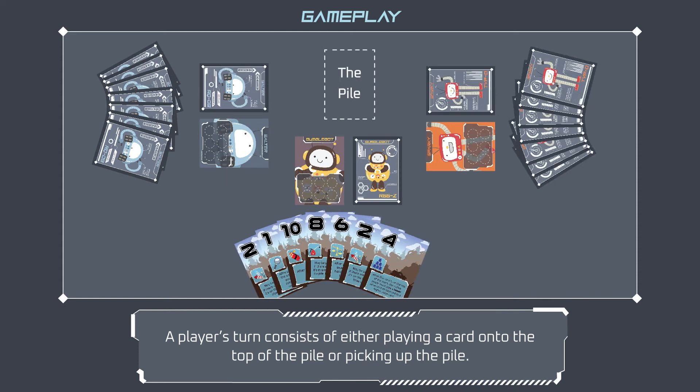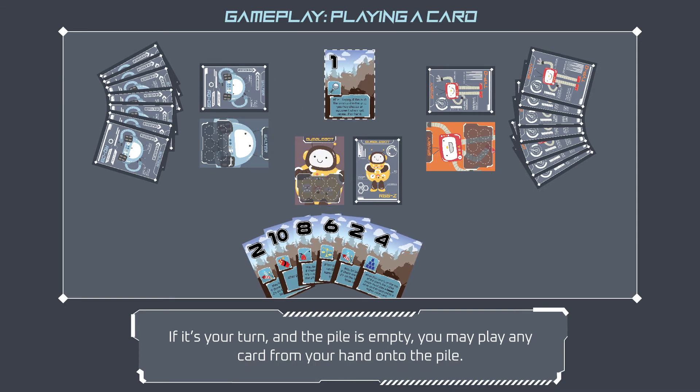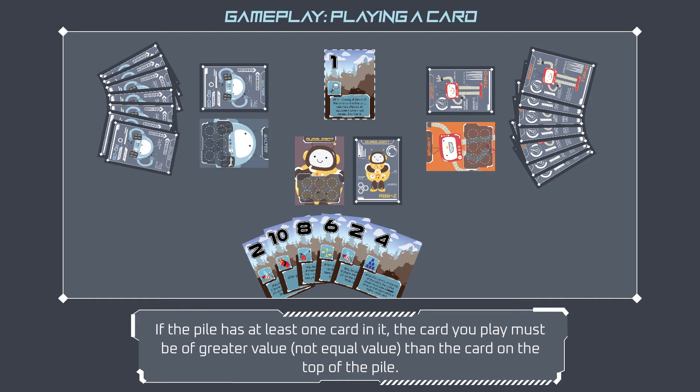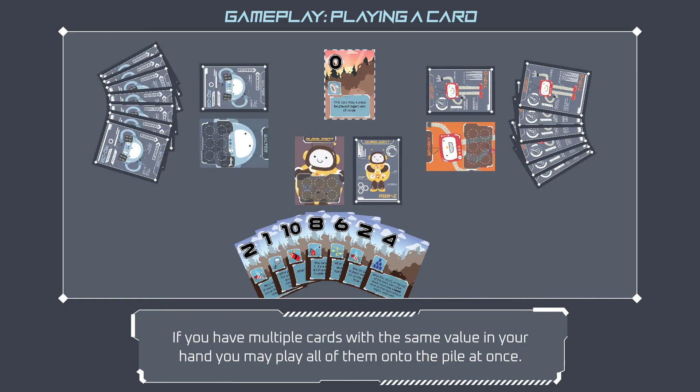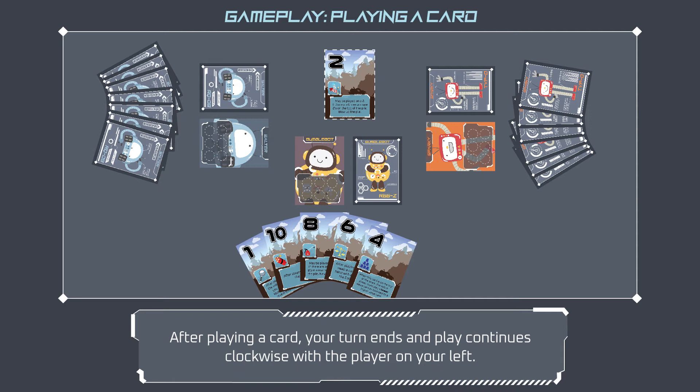A player's turn consists of either playing a card onto the top of the pile or picking up the pile. If it's your turn and the pile is empty, you may play any card from your hand. If the pile has at least one card, the card you play must be of greater value — not equal value — than the card on top of the pile. If you have multiple cards with the same value, you may play all of them onto the pile at once. After playing a card, your turn ends and play continues clockwise.